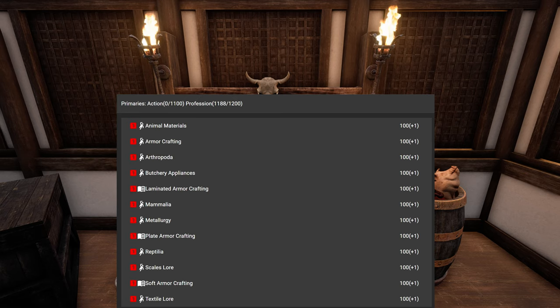I included also the armor crafter here, because it just makes the most sense to combine that with the butcher. First off we have Animal Materials — every butcher needs that of course. And then we have Armor Crafting — it's optional, but it makes the most sense if you combine these. Sure, you can also combine the butcher with many other professions, but the overlapping is just the most with the armor crafter.